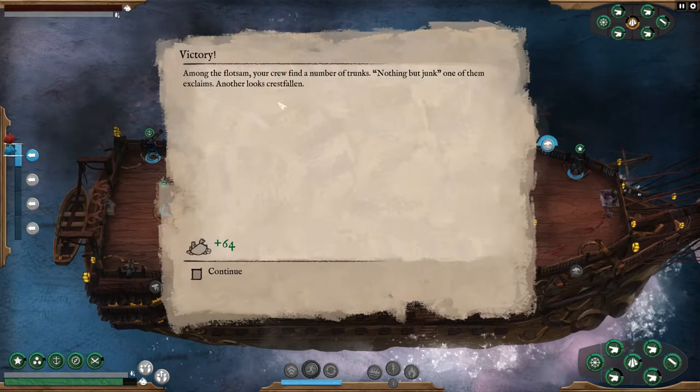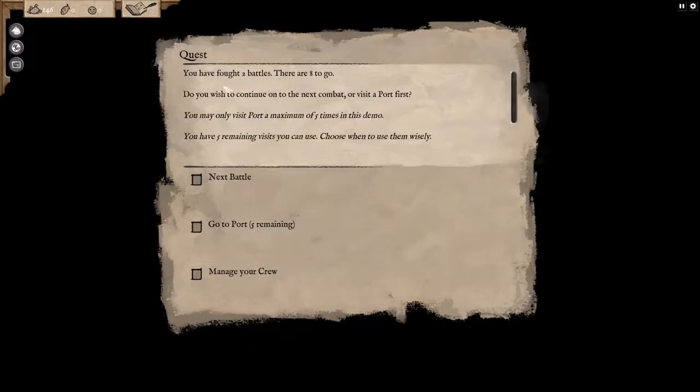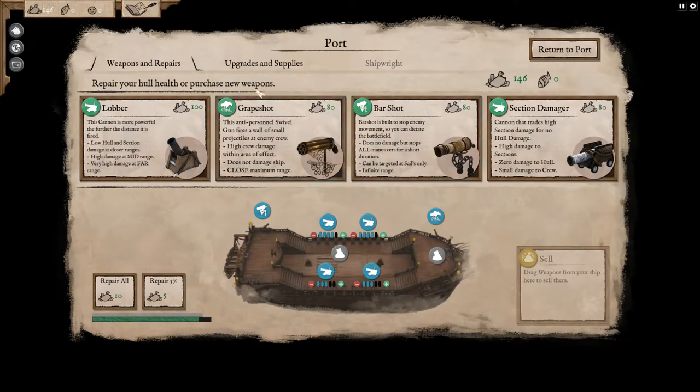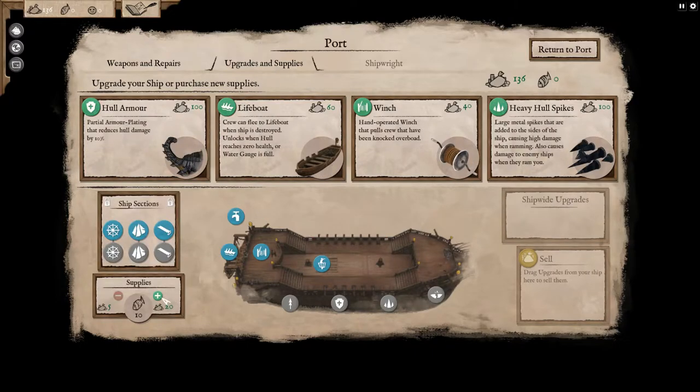Among the flotsam, the crew finds a number of trunks — nothing but junk, as one crew member exclaims. Another looks crestfallen — well, that's too bad. We do need to get some food. Do we wish to continue to the next combat or visit a port first? Let's go to port. Let's do some upgrades — first, let's repair our ship and buy some supplies. Supplies are expensive — we'll stick with 20. Heavy hull spikes would cause high damage when ramming and also damage enemy ships when they ram you, but we can't afford that.